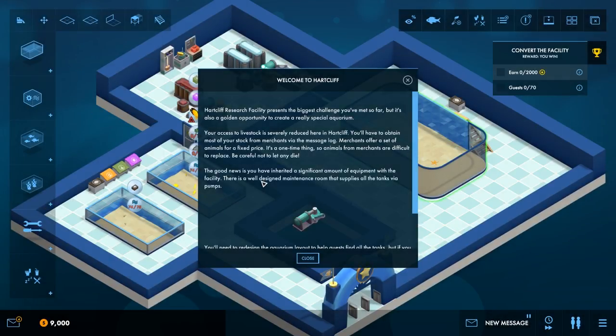Hello everybody and welcome back to Megaquarium and to Heartcliff. Heartcliff is a research facility and it presents the biggest challenge you've met so far, but it's also a golden opportunity to create a really special aquarium. Your access to livestock is severely reduced here in Heartcliff and you'll have to obtain most of your stock from merchants via the message log.